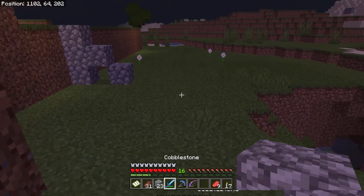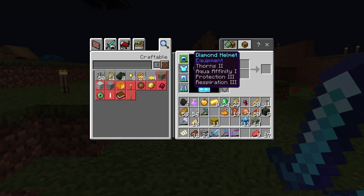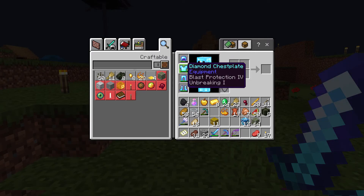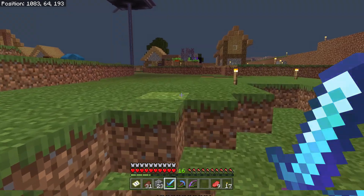This is a little village that we have. We're just checking what we have for fighting the dragon. Armor: Thorns 2, Unbreaking 1, Prot 3, Respiration 3 for swimming. Unbreaking 1, Blast Protection 4 on the chestplate, Unbreaking 1 on the legs. Blast Protection 4, Feather Falling 4, and Unbreaking 3 on the boots.